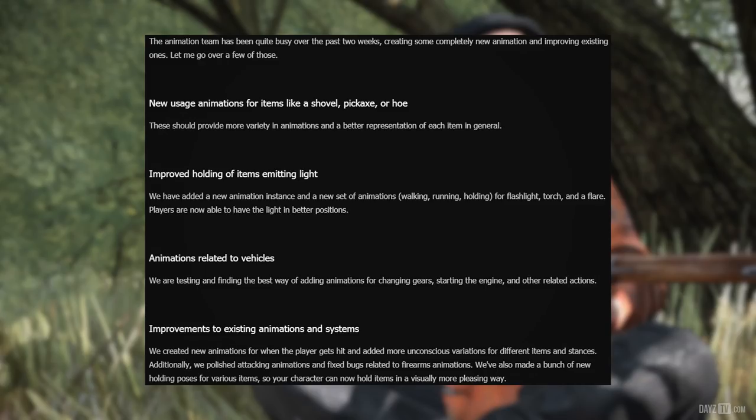Regarding vehicle animations, they are testing and finding the best way of adding animations for changing gears, starting the engine and other related actions. A new animation has been created for when the player gets hit, and more unconscious variations have been added for different items and stances. Additionally, attacking animations have been polished and some bugs related to firearm animations have been fixed. A bunch of new holding poses for various items have also been made, so your character can now hold items in a visually more pleasing way.